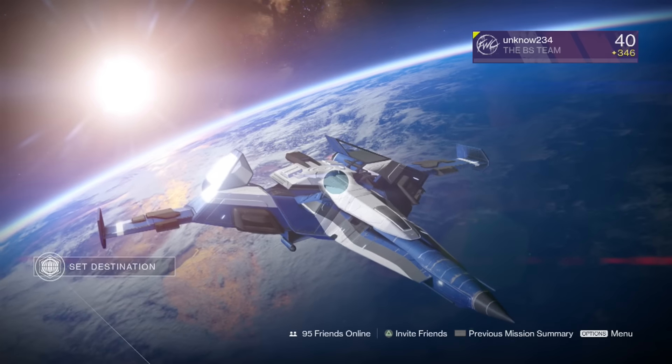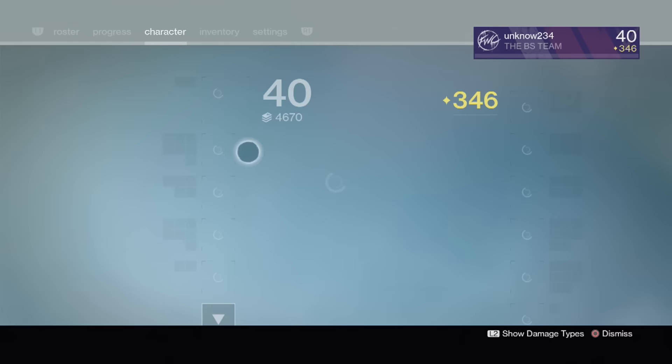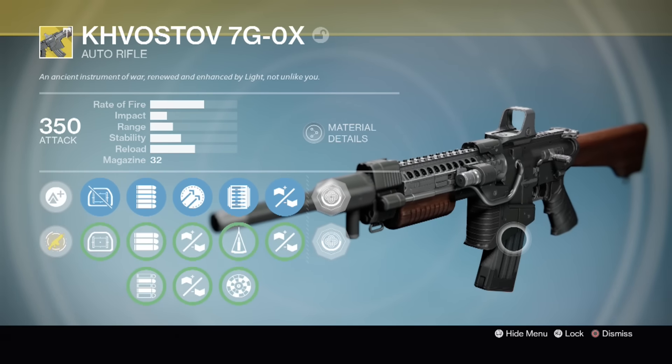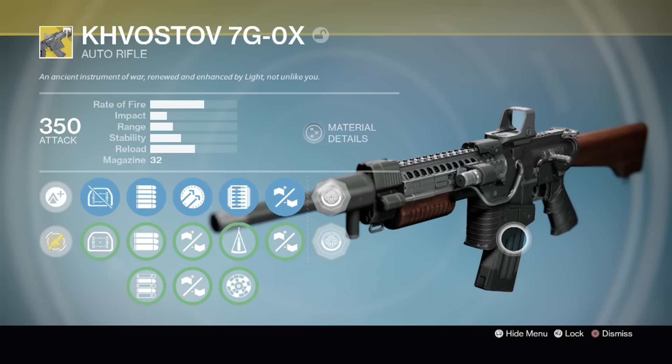Hey guys, how's it going? It's On3Ford here. Welcome back to another Destiny video. In today's video, I'm going to be telling you guys how to get yourself the Kobostov 7.9G Exotic Auto Rifle. It's a pretty simple quest with a few steps, so let's get started.